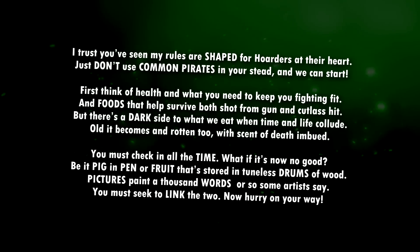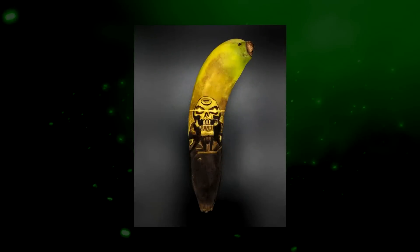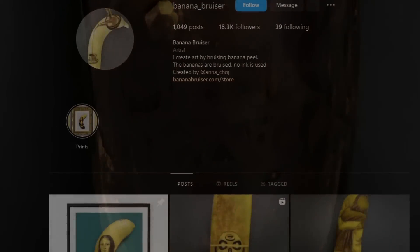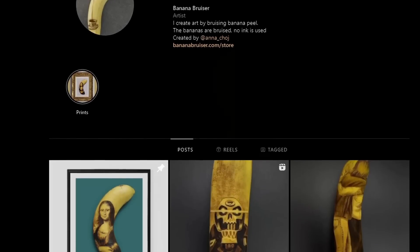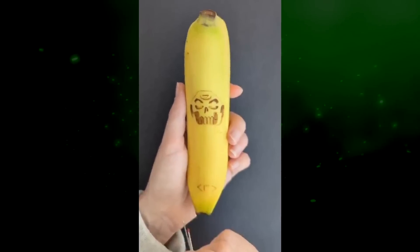About 30 minutes of jumbling the capital letters and trying to make sense of it all occurred — that was until, on the Sea of Thieves Instagram, they posted a picture. A real banana with a picture of the Gold Hoarder on it, who appeared to have some form of skeletal script on its chest, but was too blurry to make out. However, this picture linked us to another Instagram account called Banana Bruiser, and on this account this person can be seen making the banana. And as they are producing it, you can see these strange symbols appear.